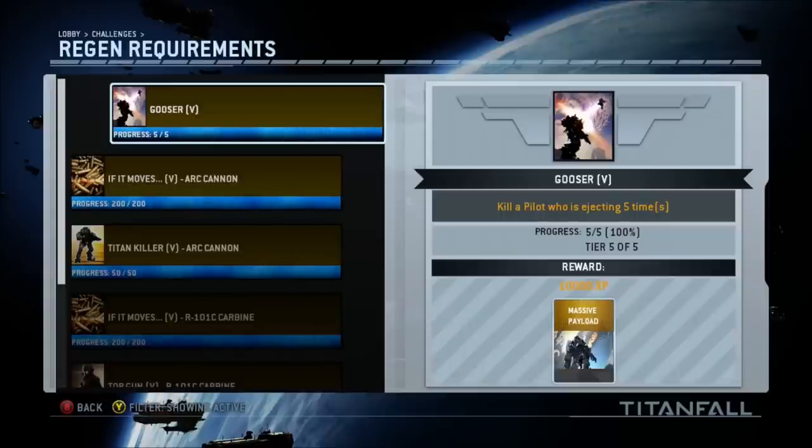Charge it up, aim upwards into the air, and boom — unleash it into an ejecting pilot. It should usually kill them, like 98% of the time. Here's another really good tip: try and get as many friends as you can to help you out in this challenge. That way, when a titan is about to explode — when there's a doomed titan — they can alert you, and you can get yourself in position to easily aim up and defeat the ejecting pilot. So get some friends involved, that really helps.